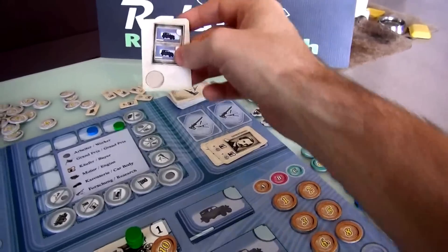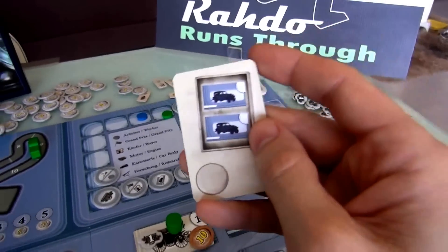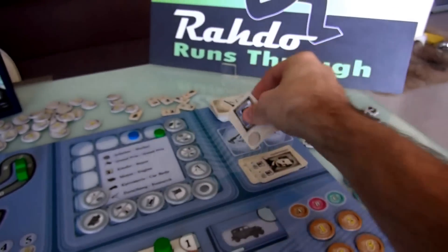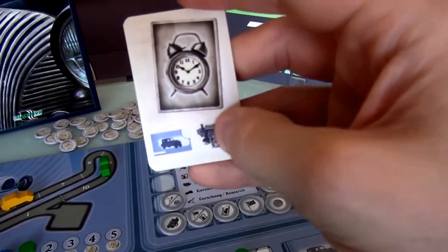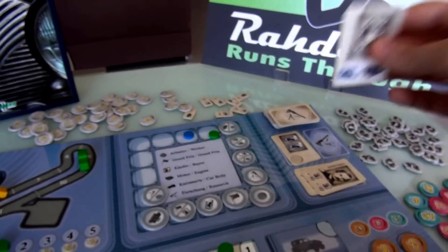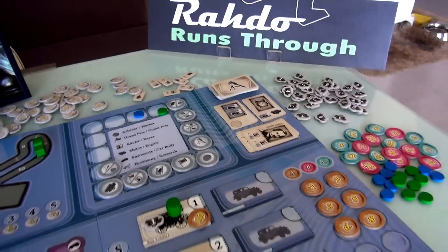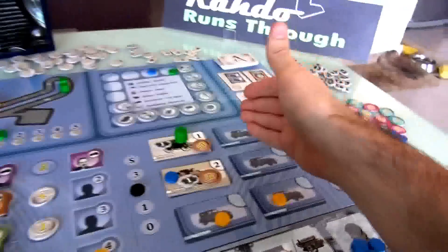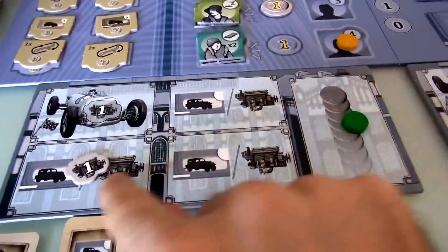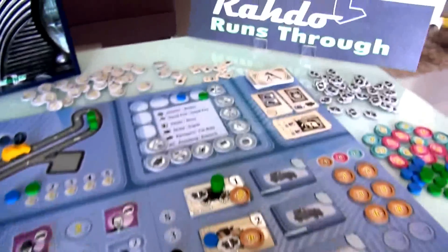Daimler is out of the game, and we get a double body. Ooh, that is very nice. And an instant — immediately build an engine and a body at whatever your current tech level is. So that was it. That was my turn. And now, as always at the end of your turn, I have the option to put another car in the market, although I can't. I've got an engine lying around, but I do not have a body. And so now it's Jen's turn.